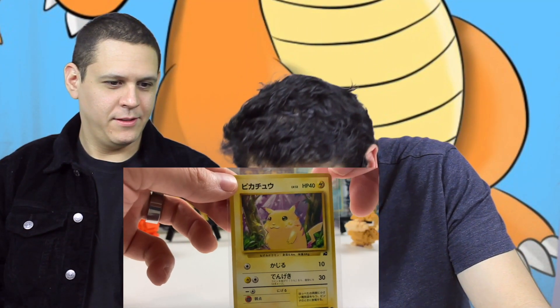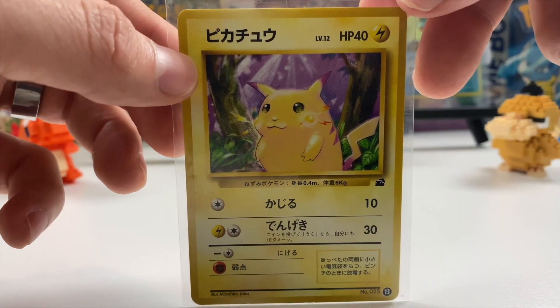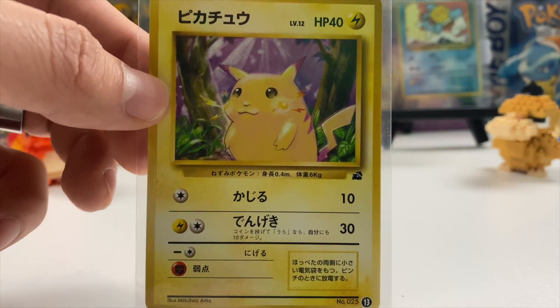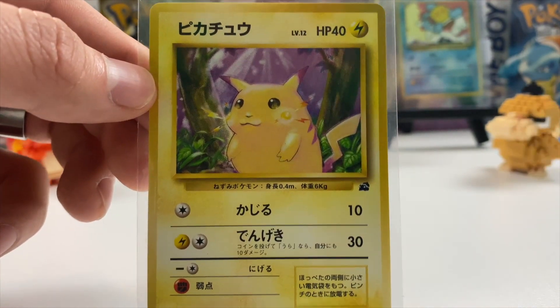Let me take a look at that real quick. While you do that, I'll open up another one. I kind of wish I knew what the Japanese text said. Is there an English version of these? I don't think there is. This says 'Pocket Monster' — I remember when we were calling them pocket monsters for a little while. Oh nice, Pikachu! It looks like a regular Pikachu but it has a little Bulbasaur symbol. Why does it have a Bulbasaur symbol?